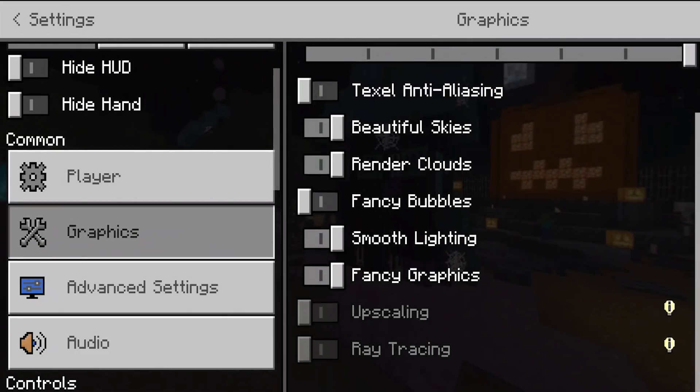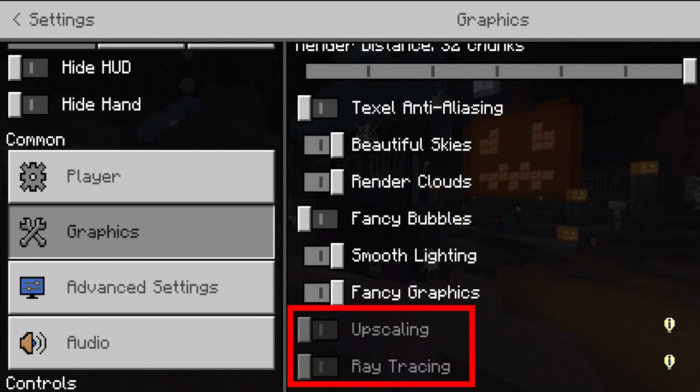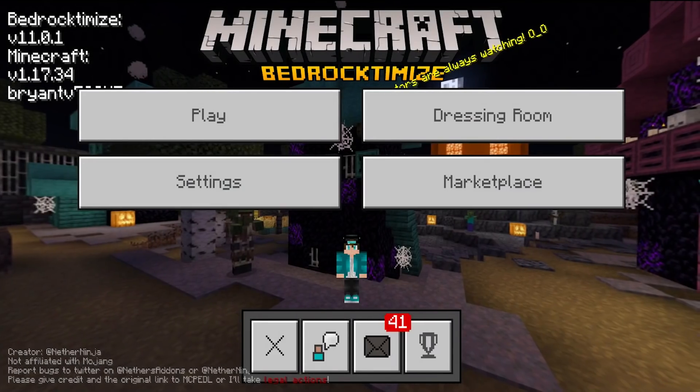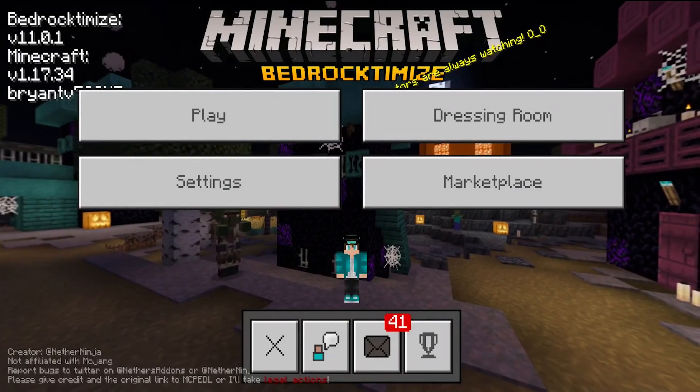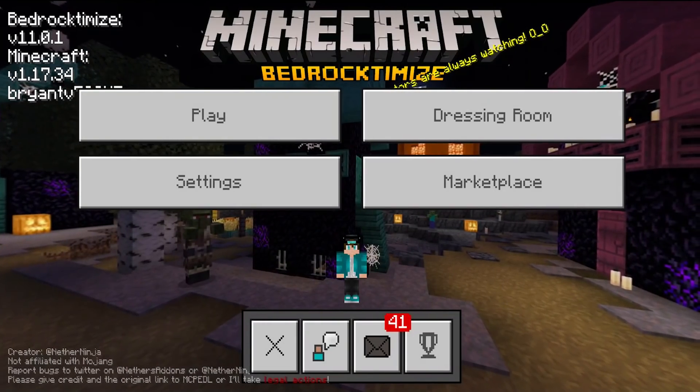We do have new and improved settings here. It even gives us an upscaling and ray tracing option, but unfortunately if we're on mobile we cannot do that. We do have a quick camera perspective option as well. You will also notice that they completely changed the menu, and now it is updated to be in the Halloween panorama.